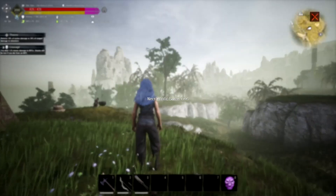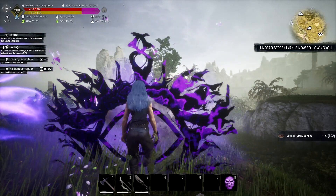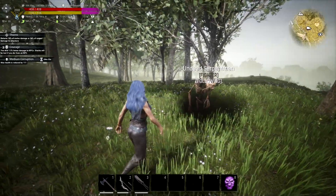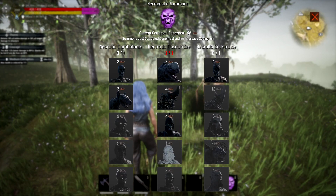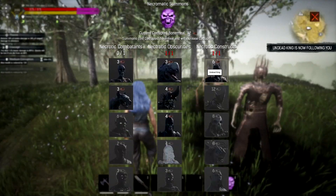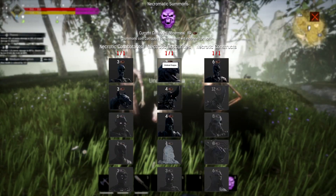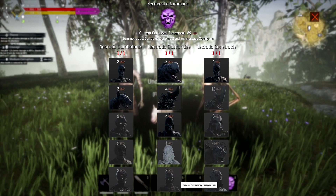Once you have all those things, you should be able to summon some basic creatures to start with. I can summon a nice little undead guy here - he's my follower now. If I wanted to summon another one I can't at the moment for this category, but I can on the other categories. You can have quite a few following you at a time - three of each category.